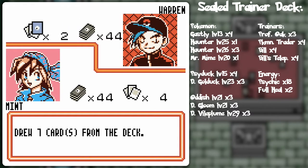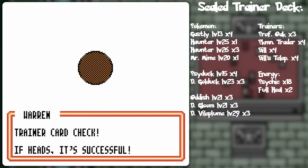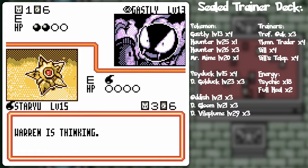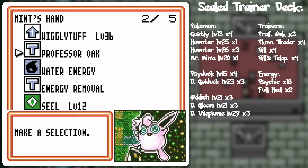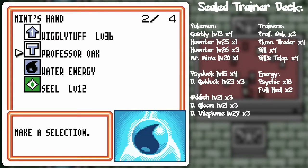Professor Oak... He's got a bunch of those. That's Bill's teleporter as well. So yeah, I think he's got like only 12 trainer cards in total because his strategy is to lock down trainer cards and then try to sweep me with stuff. Hello there, Wiggly! I'm definitely gonna use this. Do I want to discard the Wiggly just to get more cards? Probably, because I know his strategy.